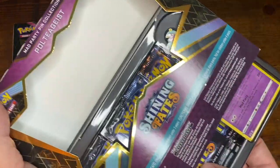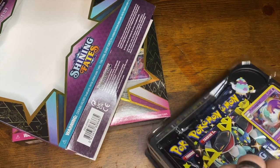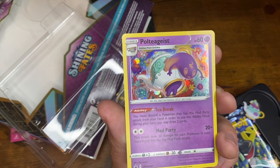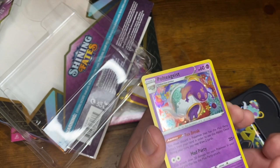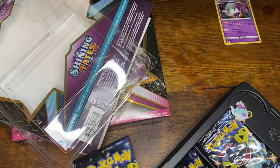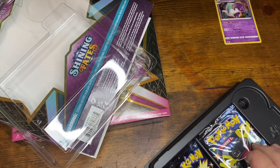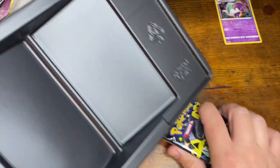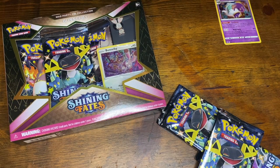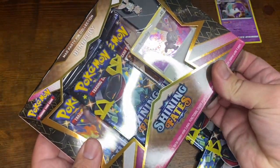So why don't I get into these for a nice quick video, and hopefully I can pull some magic here to help me complete my set. So there's that Pultiageist promo card — it's a pretty cool card, looks good. There's my Pultiageist pen. If it was Breaking Night there would be explosions at this point. Let's get into Bunnelby here.